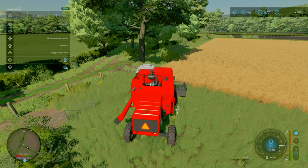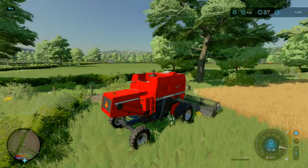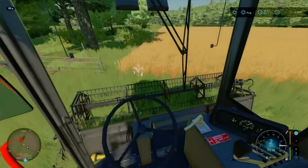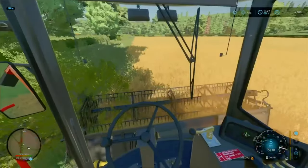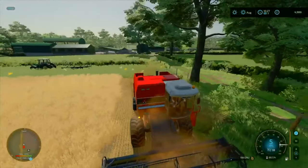Straw swath is enabled. Just making sure everything's good - everything seems to function, and we are harvesting for the first time on our farm. Getting a nice bit of straw swath going - there we go.